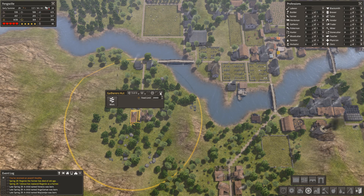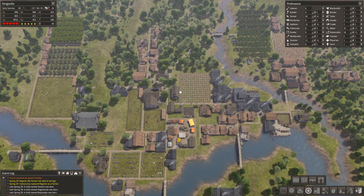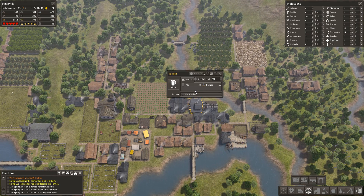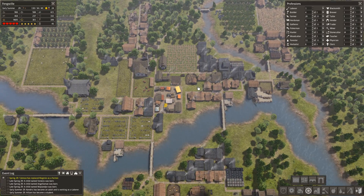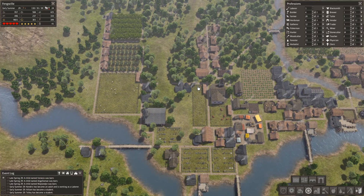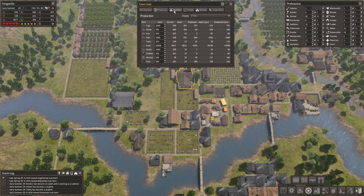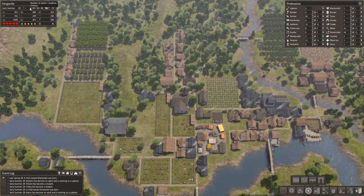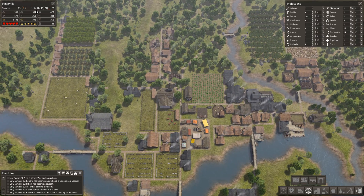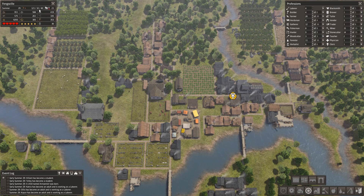I'm hoping that this gatherer's hut can sort that out. There's another thing I can do — I can always take the tavern off because at the moment it's using berries, which can be food, but I don't think that's going to make that much of a difference. It is a bit concerning that we're consuming that much food and we haven't even got that many adults — we've got loads of children and students. We've got 72 citizens total.